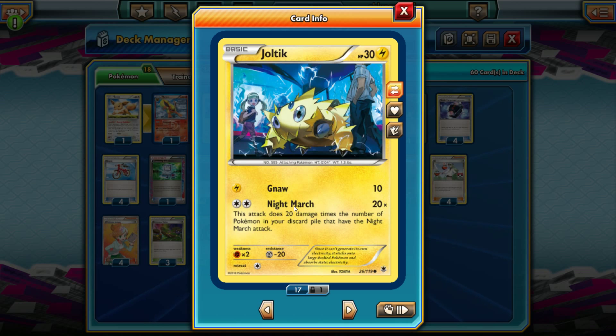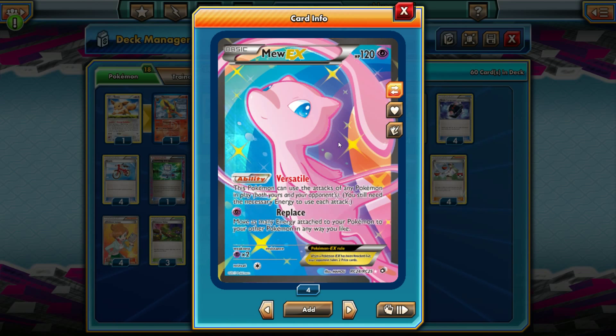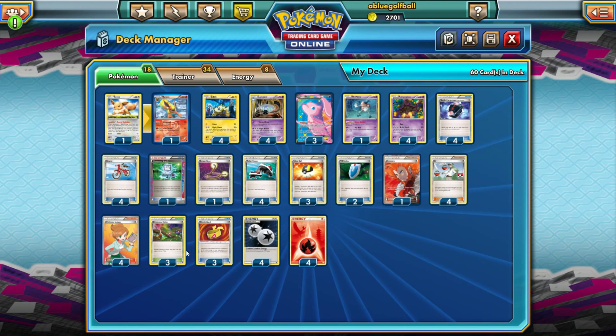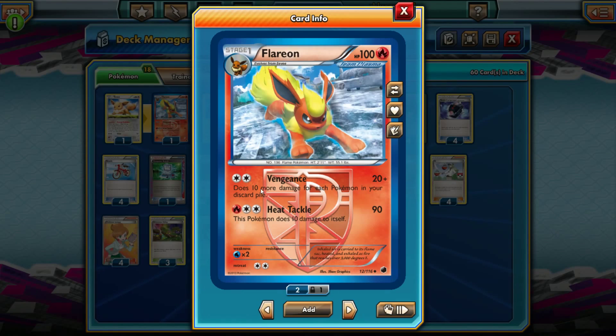Night March is a pretty old tactic — as soon as it came out people were hyped. This attack does 20 damage times the number of Pokemon in your discard pile with the Night March attack. So if you have 10, you're doing 200 damage. Even with psychic resistance you're still hitting for 180. Mew with Versatile combined with Dimension Valley, and a Joltik on the bench, means you're doing Night March for basically one energy. We also have one tech card with Flareon — Vengeance does 10 more damage for each Pokemon in your discard pile, working well against Fire Weak, Metal, and Grass types.